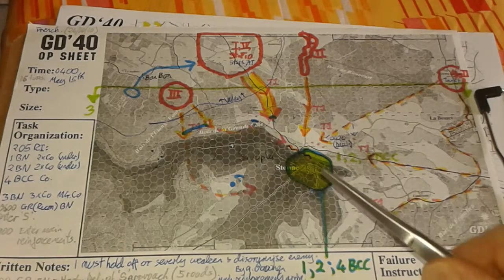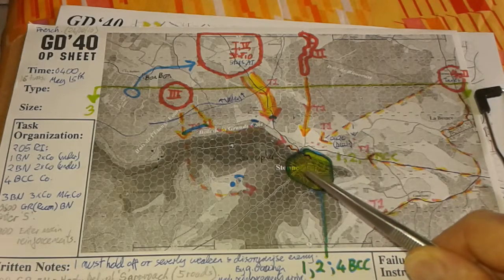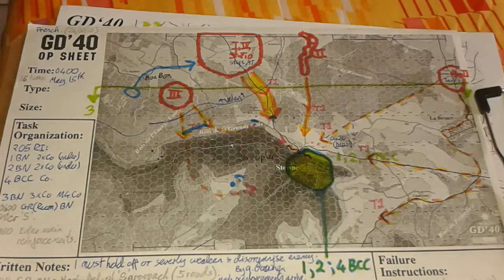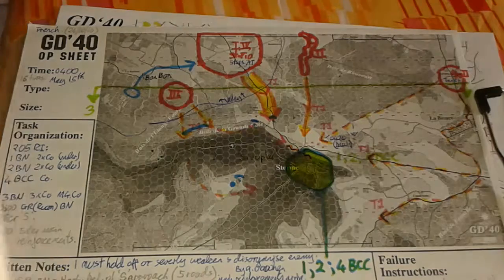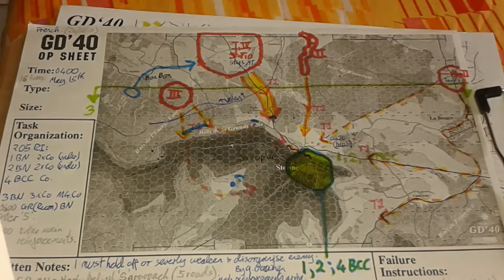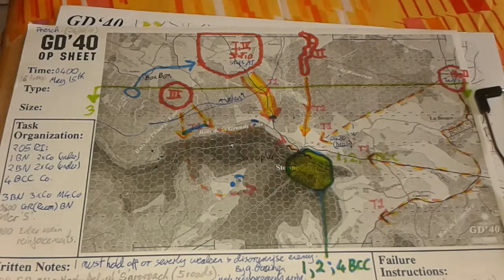As a sensible French player, you might forget all thought of defending Stahn and put these units on an op sheet to counter-attack somehow, knowing that you're going to lose this scenario but that as the campaign continues, you will retake Stahn later. That might be sensible, but I'm just going to go with the scenario idea: you've been ordered to hold it — these guys are in support. What are you going to do?